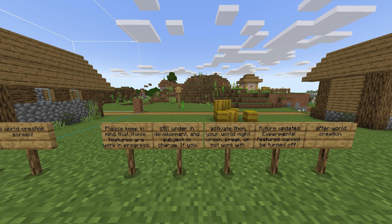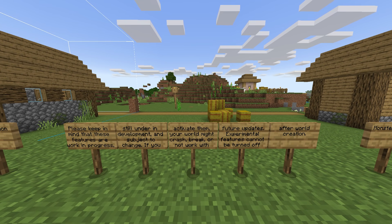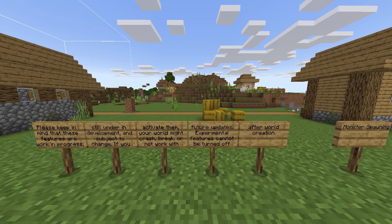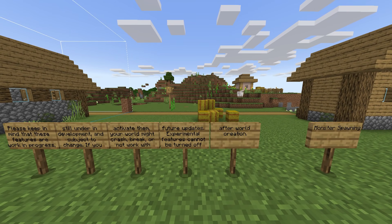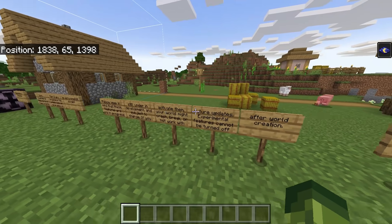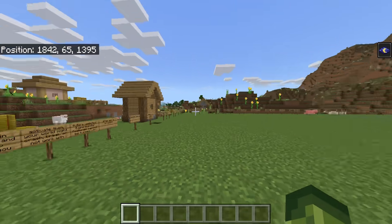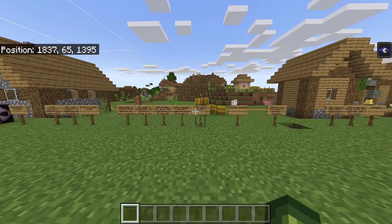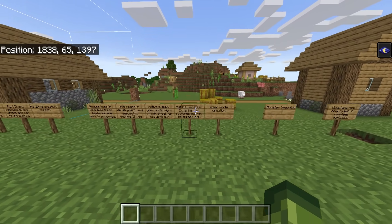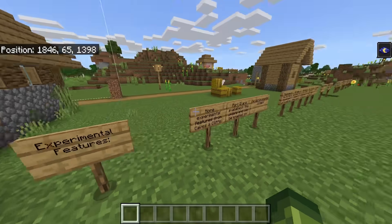Please keep in mind that these features are still work in progress, under development, and subject to change. If you activate them your world might crash, break, or not work with future updates. Experimental features cannot be turned off after world creation, so an important thing to remember: if you are checking out the new Caves and Cliffs changes, make a backup of your world.